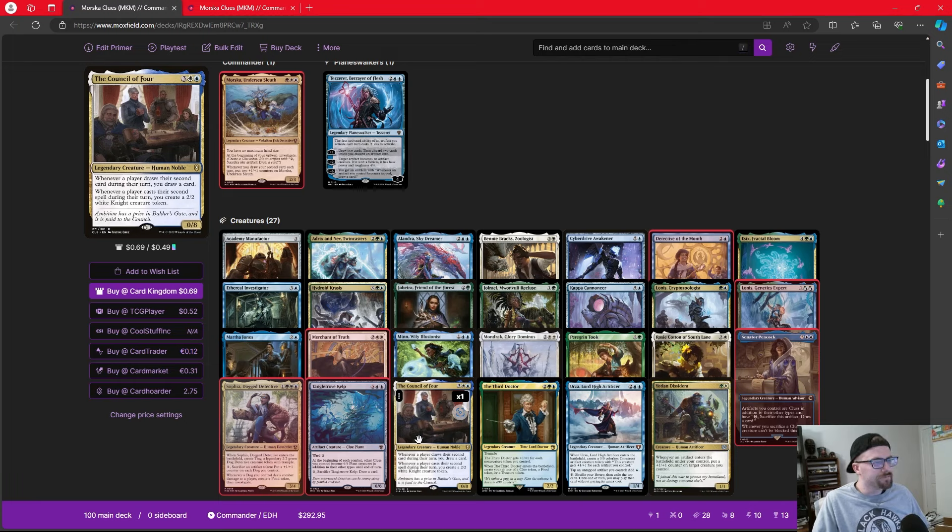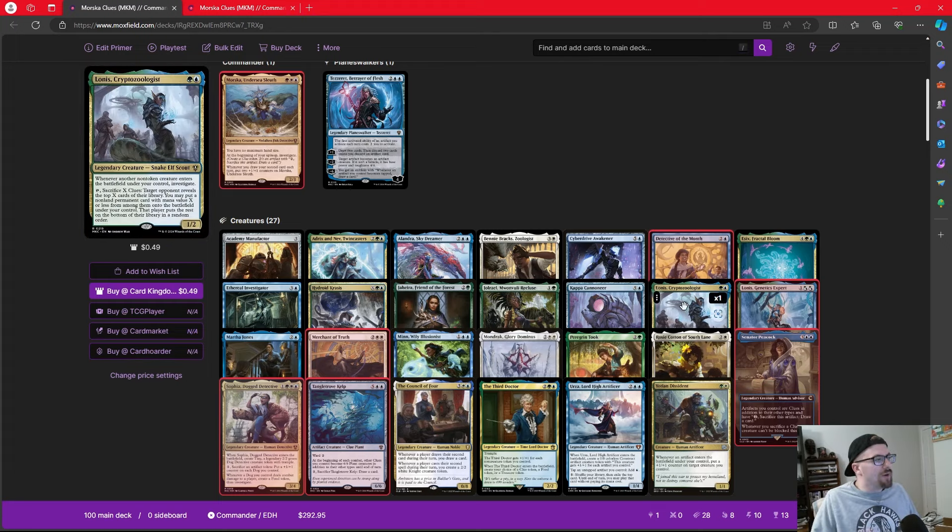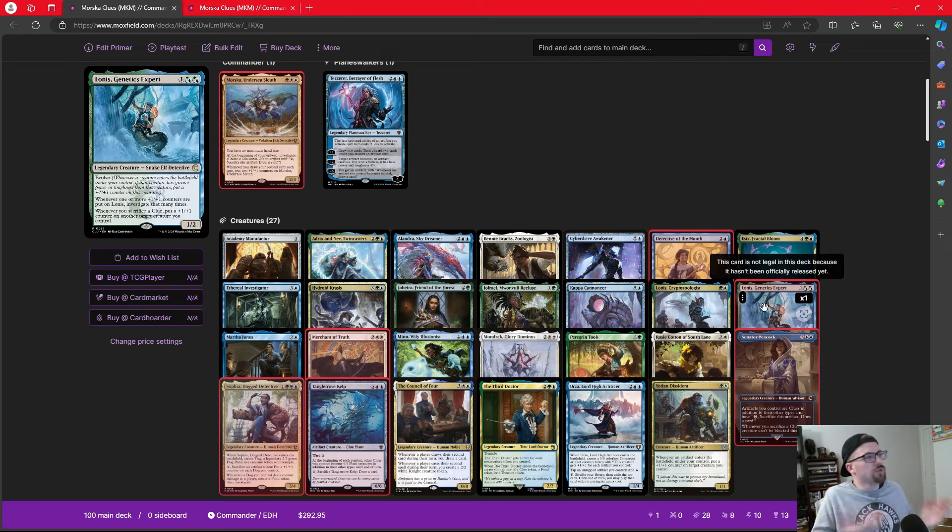I always try to include alternate commanders — creatures that can keep the deck functioning if our main commander is gone. Lonis, Cryptozoologist does a great job here, getting a reprint in the deck. Whenever another non-token creature enters the battlefield under our control we investigate, and we can sacrifice X clues to have a target opponent reveal the top X cards of their library, putting a non-land permanent with mana value X or less onto the battlefield.